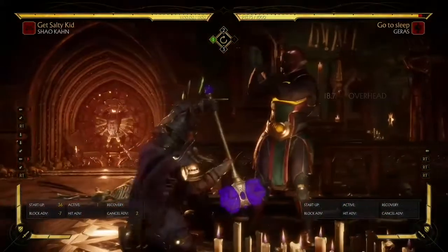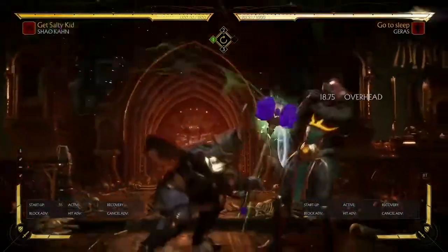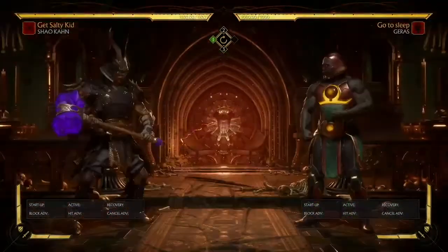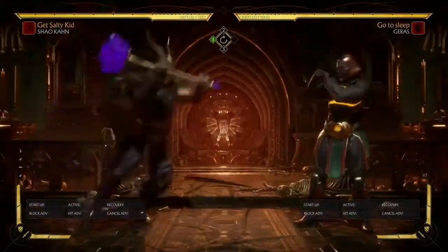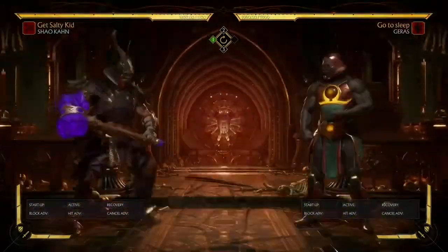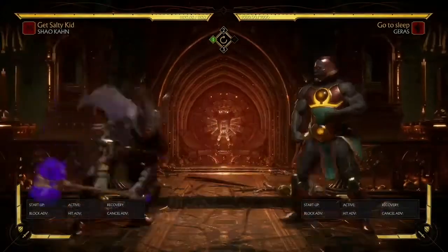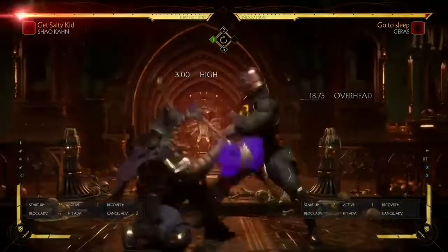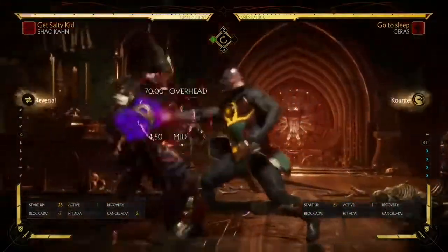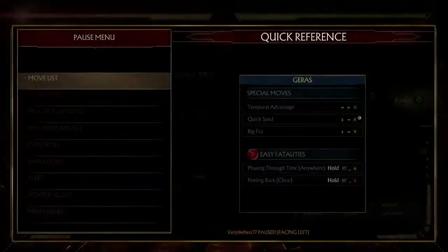So now you see this move is now good, it's now safe. It is only minus seven. No other move in this game can punish this move besides Geras's down one. Geras's down one is a six frame move, and Shao Kahn is minus seven, so only Geras's six frame down one, or any other six frame move, can punish this. Not even Kano's down one can punish this move, and Kano's down one is pretty fast.